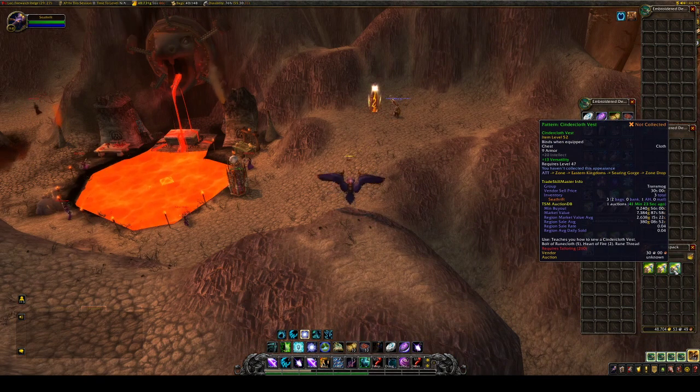The first pattern is the Pattern: Cinder Cloth Vest. It has a region market value of 2.6K with a 0.04 sell rate. It is currently going for 9K on my server, so it was 100% worth it to come out here and farm this.